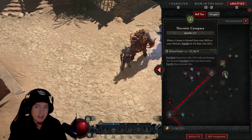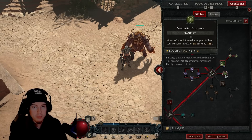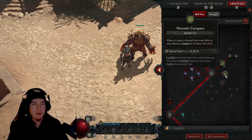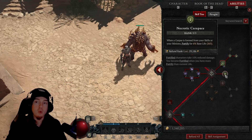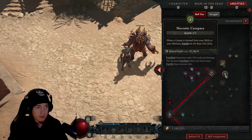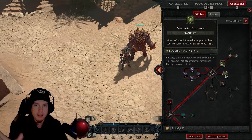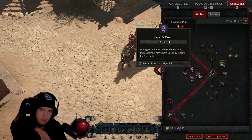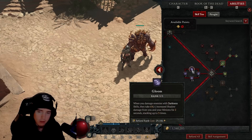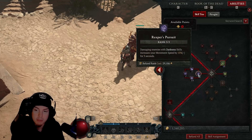Past that, we need Necrotic Carapace as we're generating a lot of Fortify with this build since we're utilizing the Golem. The Golem is constantly dropping corpses — generating more for us to explode — and each time he drops those corpses we're gaining more Fortify. With some aspects on our gear we'll be getting even more Fortify than the base value. Moving on, Reaper's Pursuit — three points into that — and Gloom and Terror to maximize damage and movement speed.